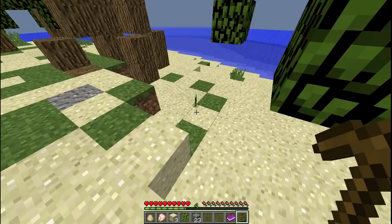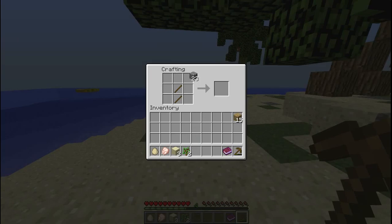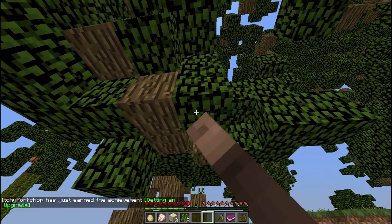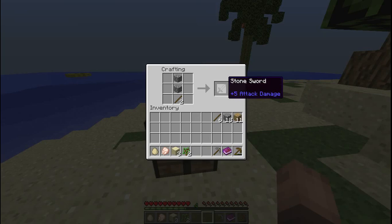Now, these trees are like pre-built trees, so I don't think the leaves will decay. I'll make some more sticks — probably need a stone sword.